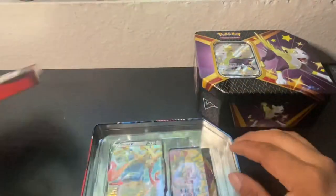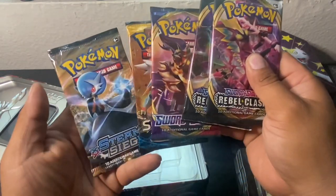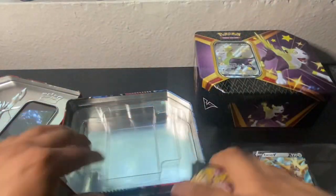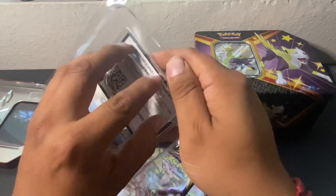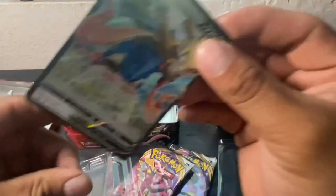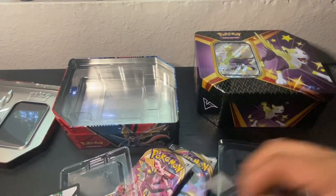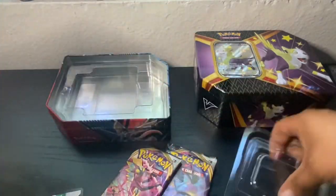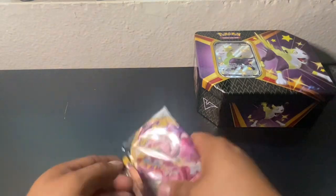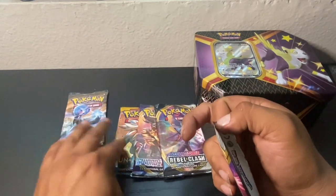Alright, let's get into the Arceus V tin, guys. It might come with the same packs. Nope — I got two Rebel Clash, Sun and Moon Base, and two Sword and Shield Base and Steam Siege. Alright, let's get into it guys. Let me show you the code card. We'll start off with the Rebel Clashes. I don't think I've opened Steam Siege — maybe a while back, but it's been a while.